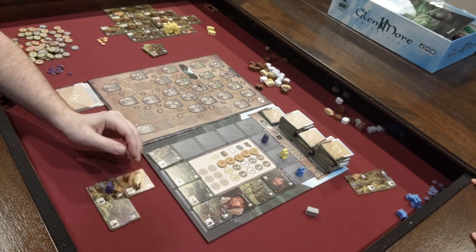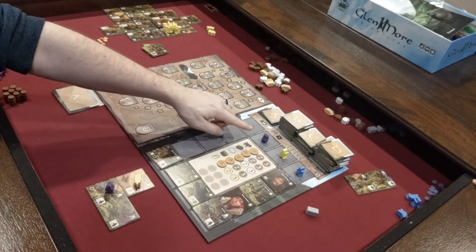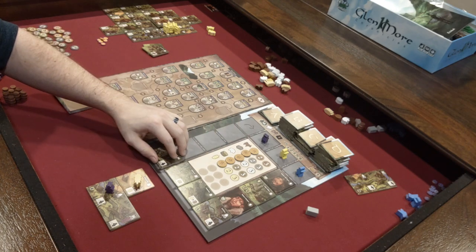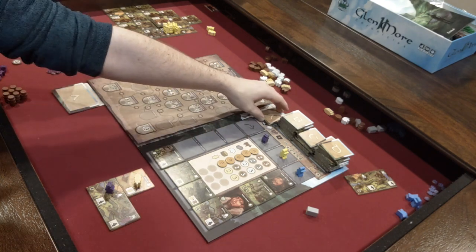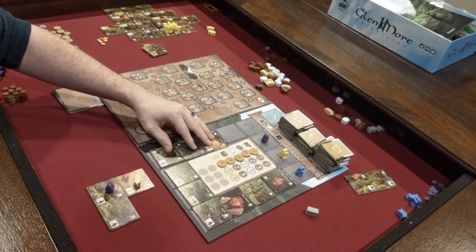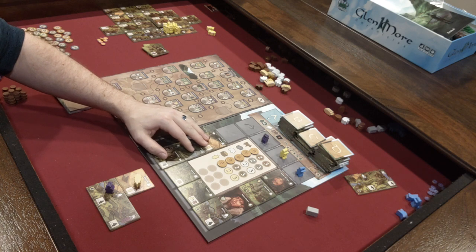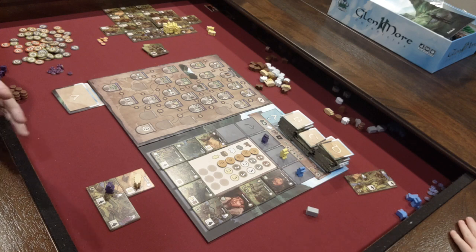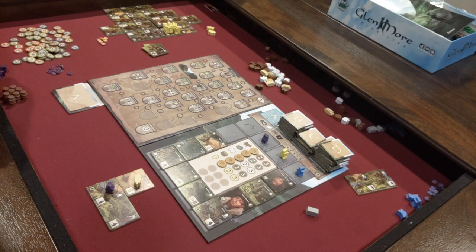So you take a tile, place it, and activate all the tiles around it. Then here's the interesting part - the player who just went, because they're now last, goes again. In Glenmore, whoever's in last place goes, even if that means they activate multiple times. So it's not always about choosing the perfect tile, but rather choosing the best tiles that maximize your return. This is similar to my review of Egizia, where going down the Nile gives more or better-optimized activations. Glenmore has the same mechanic going round and around in a circle.